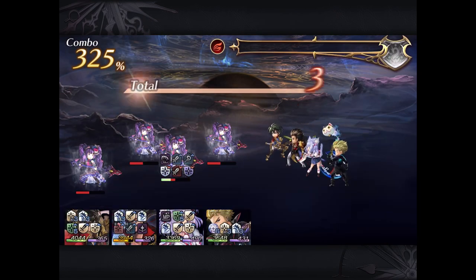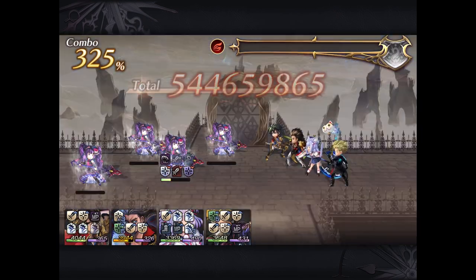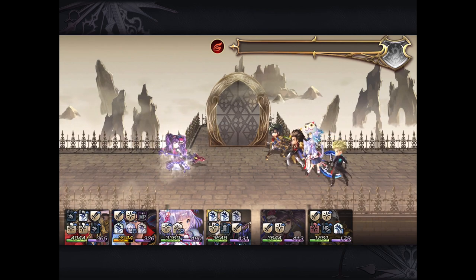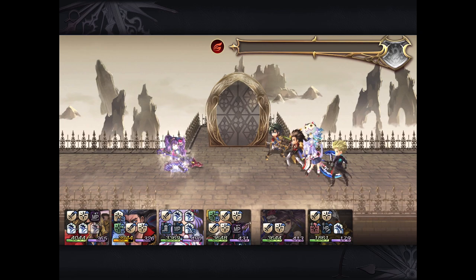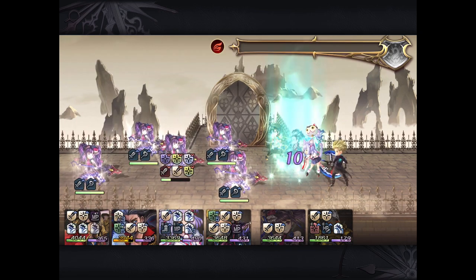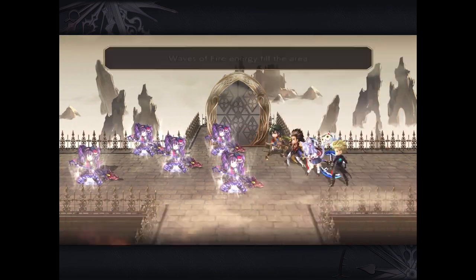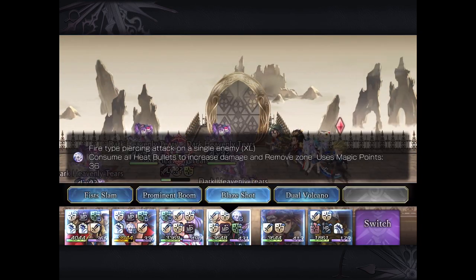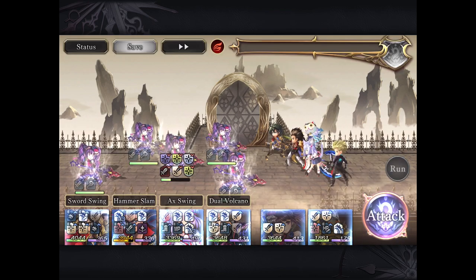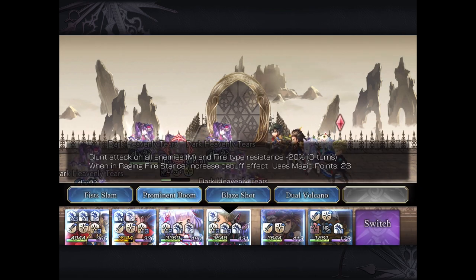At each HP stopper — and Suzette does have two HP stoppers — it'll counter with an AoE wind attack. If you're wondering why we are taking zero damage, that's one of the great things about Hardy. His five-star normal style spam move does increase wind resistance up to 60%, which is 20% and stackable a number of times.